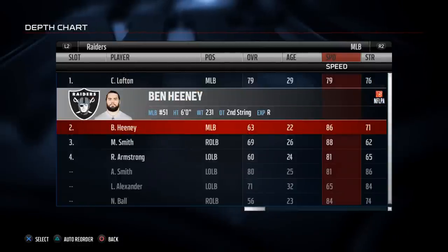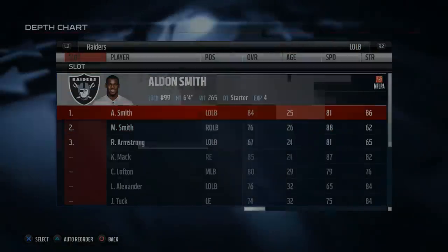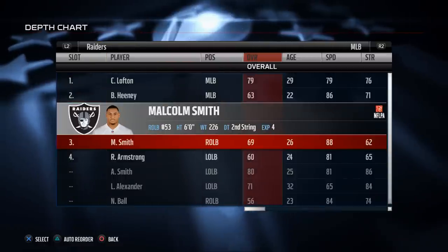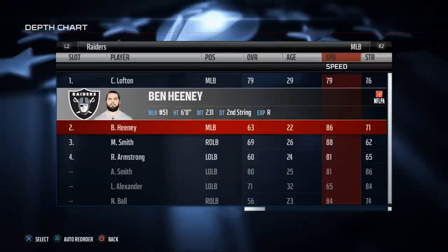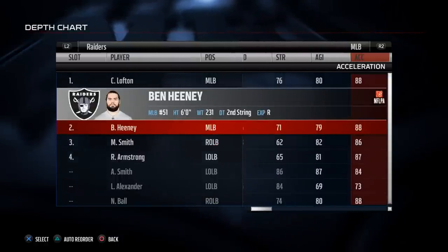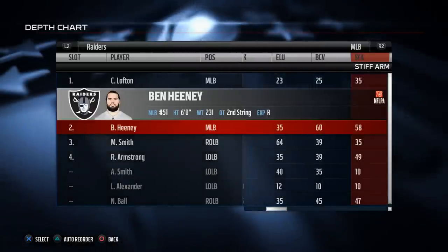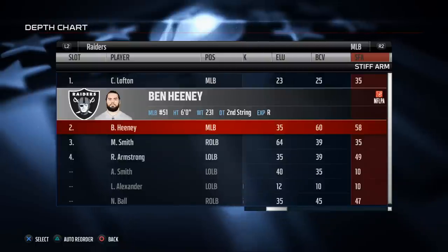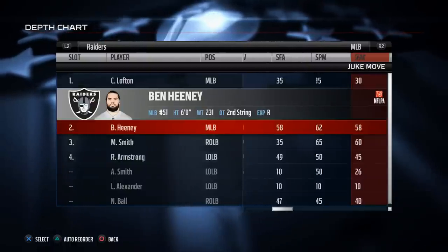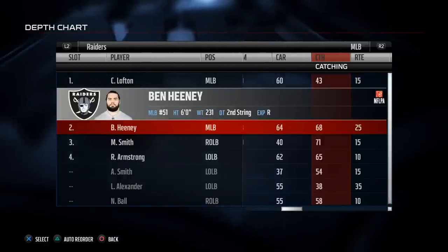What I like to do is just sort my players by speed. Malcolm Smith is our fastest player, and Heaney is also pretty fast at 86 speed. Those are the two fastest players at the linebacker position. Now let's check their acceleration: Heaney has 88 acceleration as opposed to Smith's 86. So Heaney and Smith are pretty even overall because Heaney's acceleration is two points higher while Smith's speed is two points higher. The next thing to check is catching — Malcolm Smith is three points higher in catching at 71, while 68 is still pretty good for a linebacker. 71 is really an elite level catch rating.